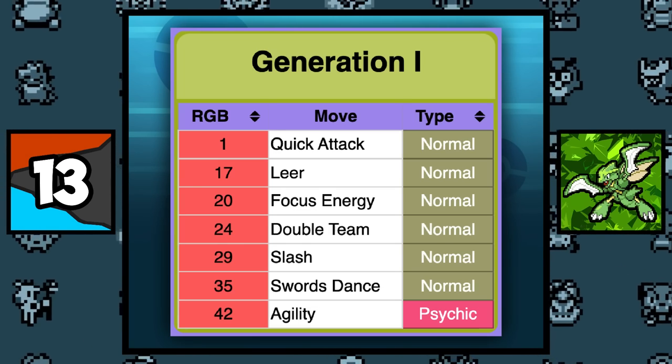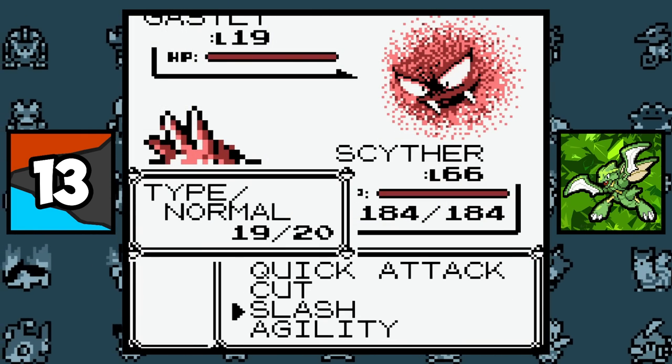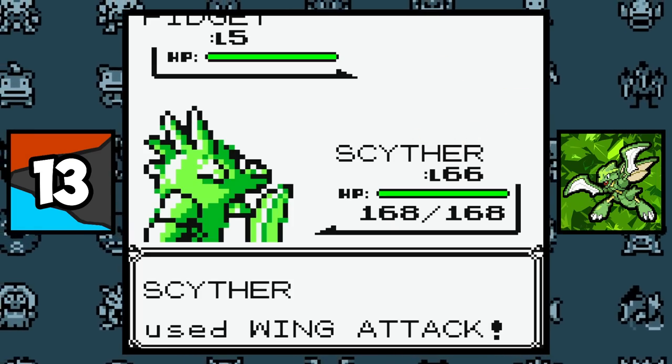Scyther's Red and Blue learnset is probably the worst learnset of all time, because even with TMs it can't learn any STAB moves. And on top of that, with this learnset it's impossible for it to attack a Ghost-type Pokemon. Funny enough, in Yellow they gave it the move Wing Attack at level 50, but still no Bug STAB moves.